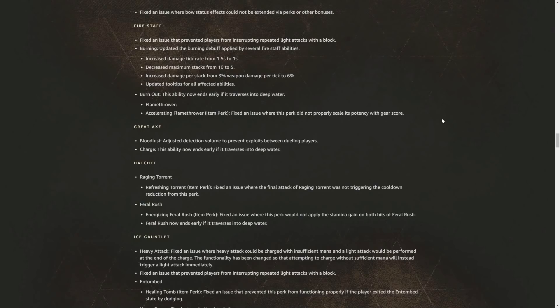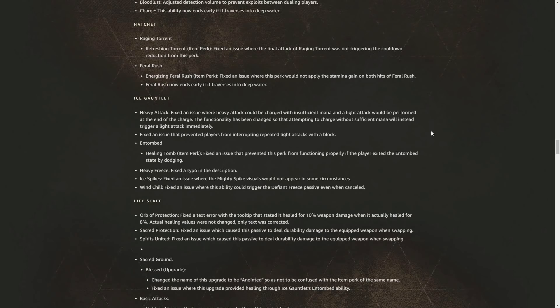For the Great Axe Bloodlust, they adjusted the detection volume to prevent exploits between dueling players. The Charge ability now ends early if the player traverses into deep water. For the Hatchet, Raging Torrent's Refreshing Torrent perk had an issue fixed where the final attack of Raging Torrent was not triggering the cooldown reduction. The Energizing Feral Rush perk had an issue fixed where it would not apply the stamina gain on both hits of Feral Rush. Feral Rush now also ends early if the player traverses into deep water.